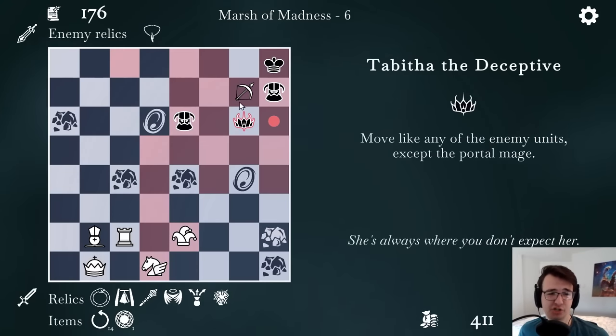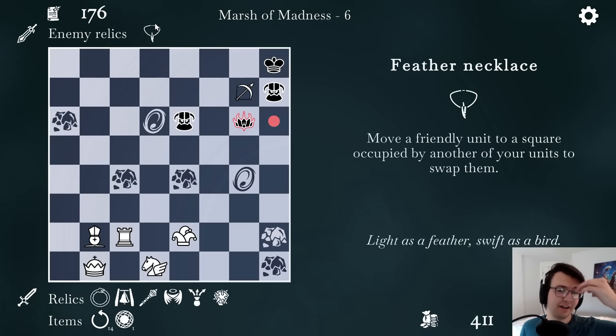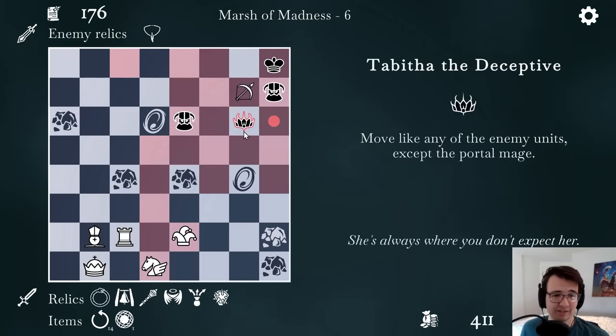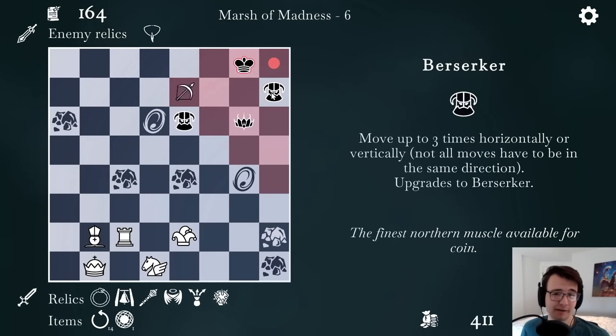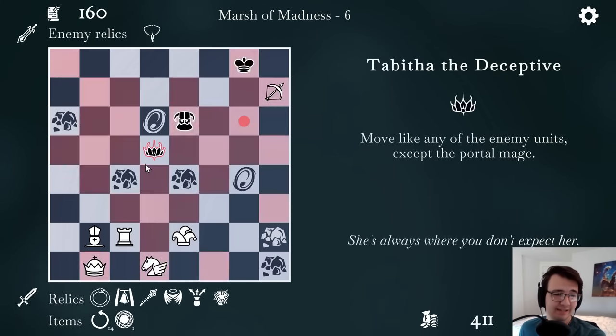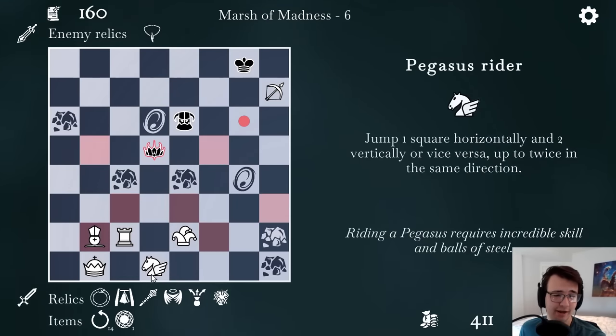And now I have a discovered check — what's the best discovered check I have? Probably one that lets me attack this berserker. Now I should watch out because the enemy pieces have relics — they can move a friendly unit to a square occupied by another one of their units to swap them. So they can castle with basically any piece. I'm actually just going to flee to a safe spot and now make my trade.